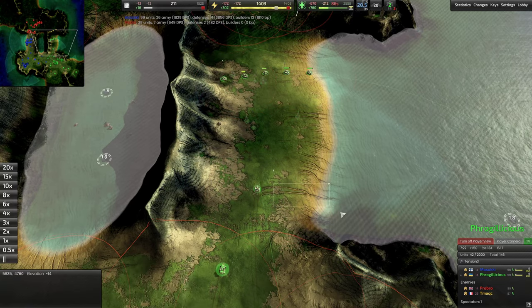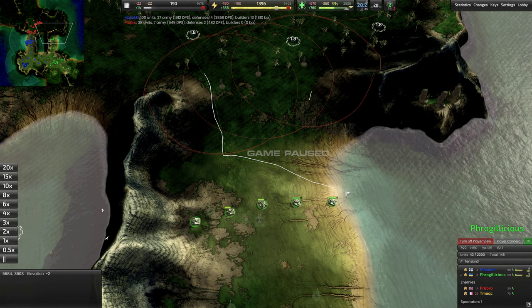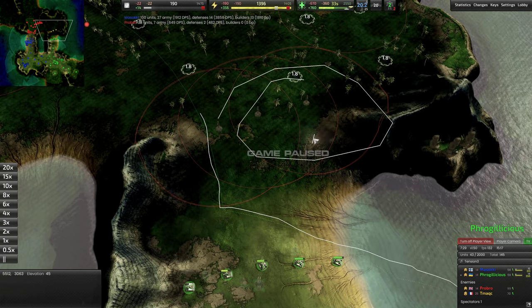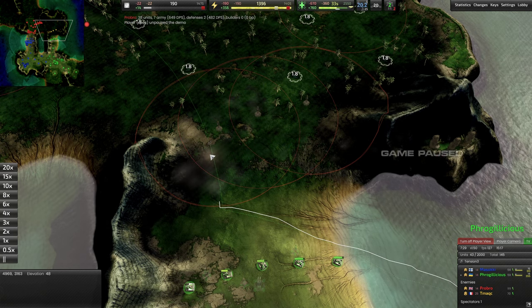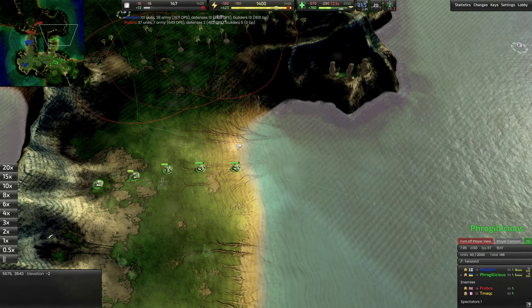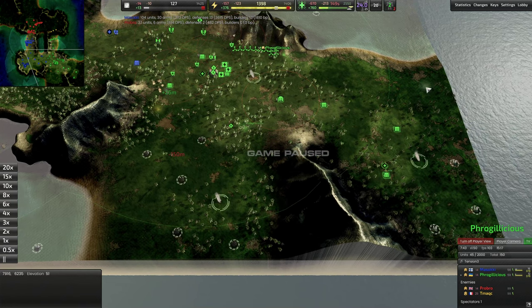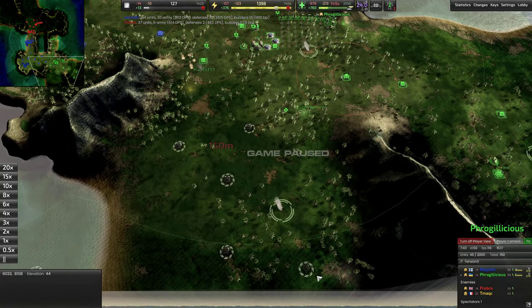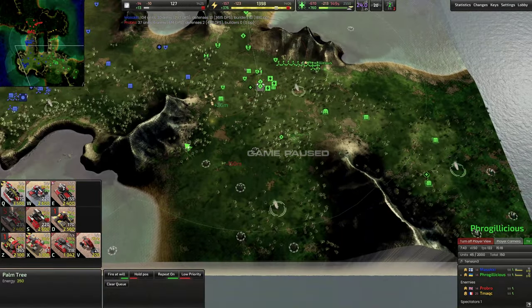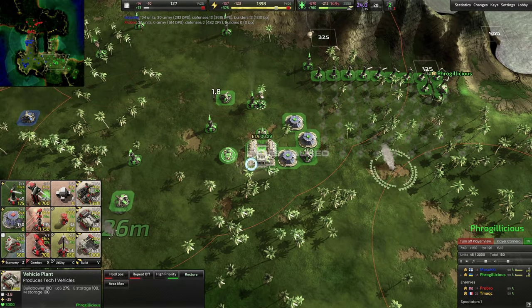Throughout the match, getting a sense of what's going on in the enemy base will become more and more important. Right now your team's radar ends here, so you have no idea how many dots there are — that's probably the biggest thing to work on: doing more poking to see what's there. Basically, a tick ran around and decided to run through and kill all these mexes. Either way, you lost a bunch of mexes, and that's kind of a big deal because you don't have a lot of mexes. It's going to be crucial to rebuild that stuff ASAP.